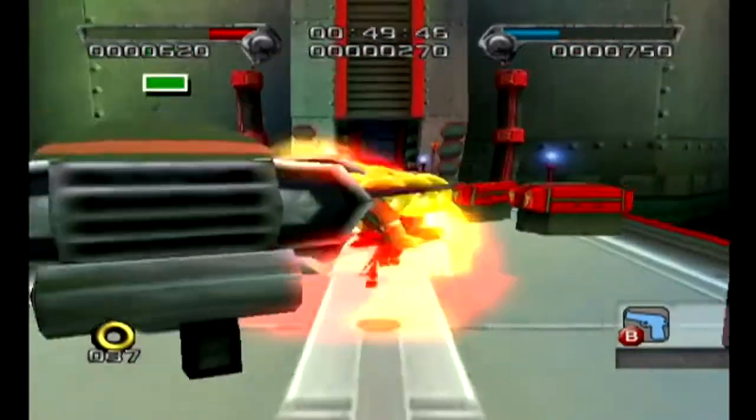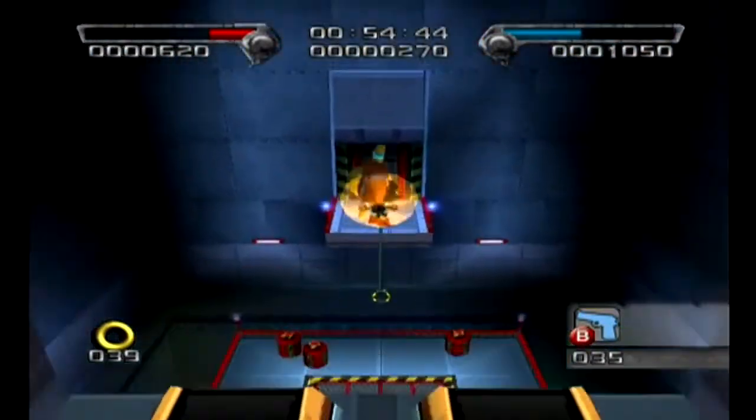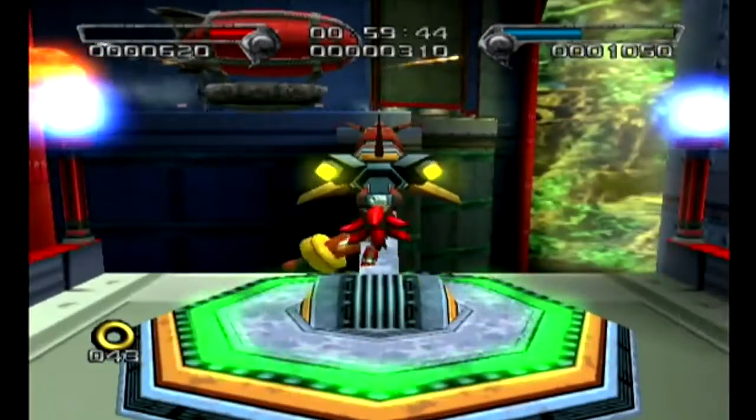Since we're not doing the stage again — the hero mission basically — that big giant egg balloon that we saw, Omega wants us to destroy it before it gets to the end. For the dark mission, we have to take care of all the GUN soldiers for Eggman.